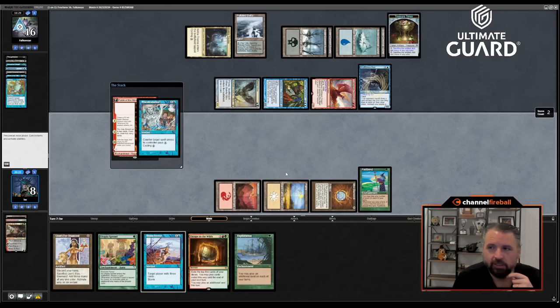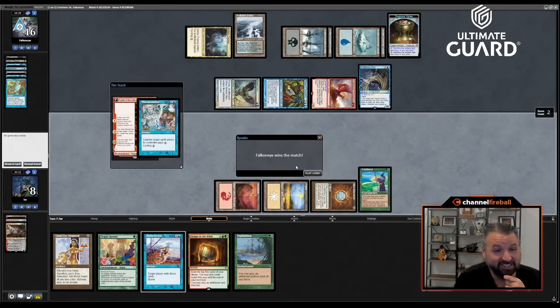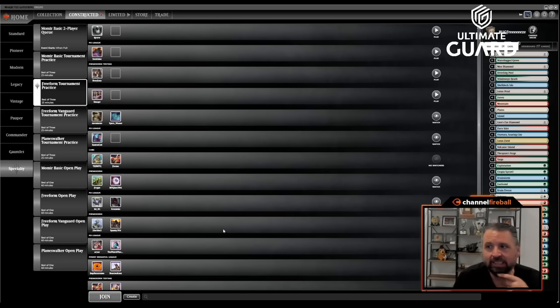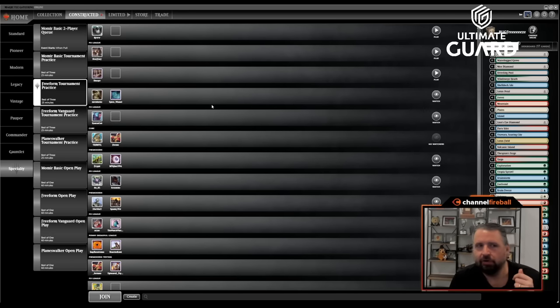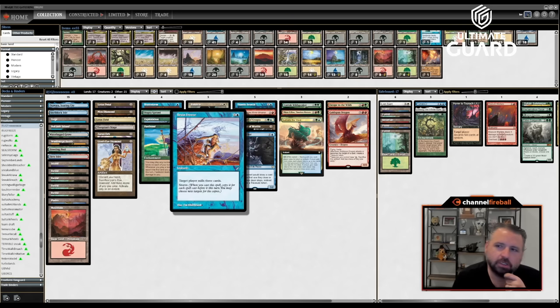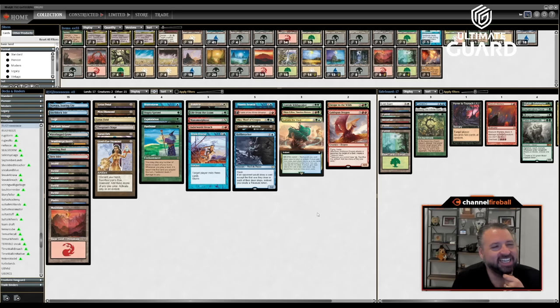That'll do it — this was a good deck. Two-one was not a bad result, and honestly if I'd drawn even in the bottom 30 of my draws instead of the bottom 10 I might have had a chance that last game. But I did not, and it was a bad matchup. The Brain Freeze Breach deck delivered — got to do a lot of the cool things, could have used one more draw-seven, but I think this deck was pretty ideal. Really enjoyed playing it, appreciate you hanging out watching me Brain Freeze some helpless individuals. I'll be back tomorrow with another cube draft — see you then!